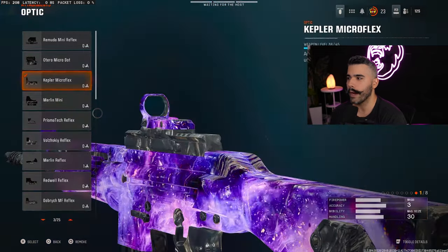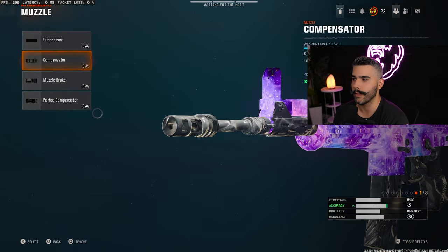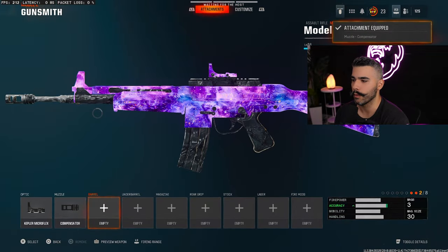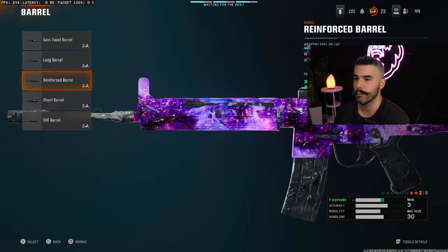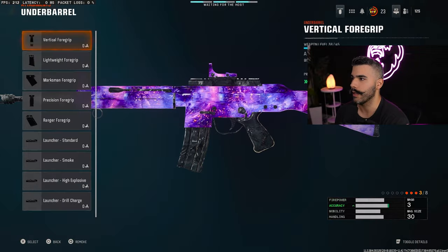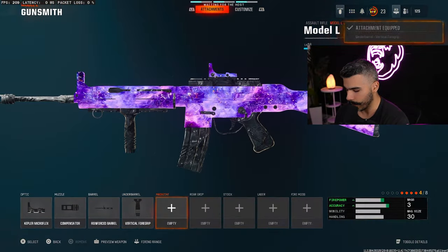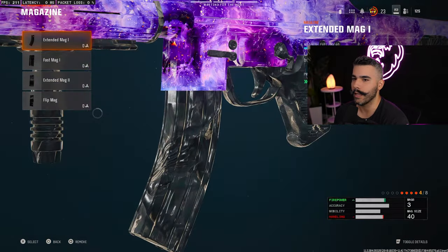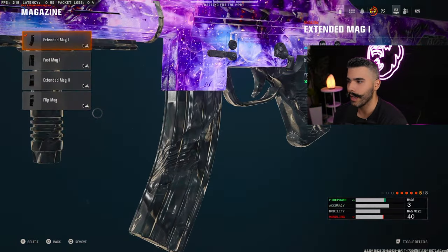We're going to be rocking the Micro Flex for the Red Dot. For the Muzzle, we're going to rock the Compensator — but a Ported Compensator is always good too. The Compensator gives you a little more boost to recoil control overall. For the Barrel, we're going to rock the Reinforced Barrel — huge boost to bullet velocity while still giving you some damage range, so your bullets just connect better and time to kill is nice. For the Underbarrel, we're going to rock the Vertical Foregrip for the huge boost to horizontal recoil control. For the Magazine, we're going to rock Extended Mags 1 for the boost in ammo so you don't have to worry about running out.